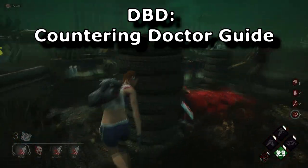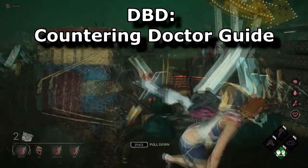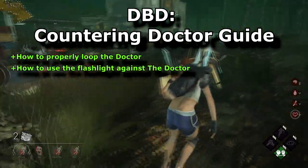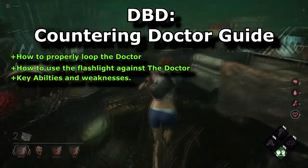Welcome to this short guide on how to deal with the doctor in chases. This guide will teach you how to properly loop the doctor, use the flashlight against him, as well as some key abilities and weaknesses.